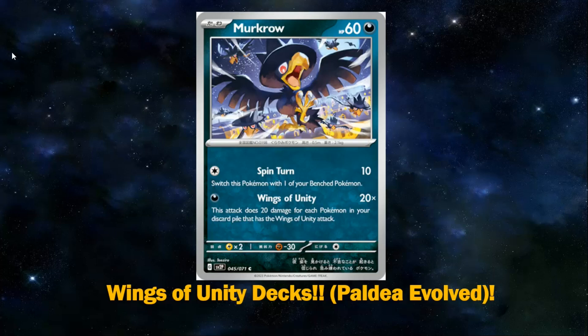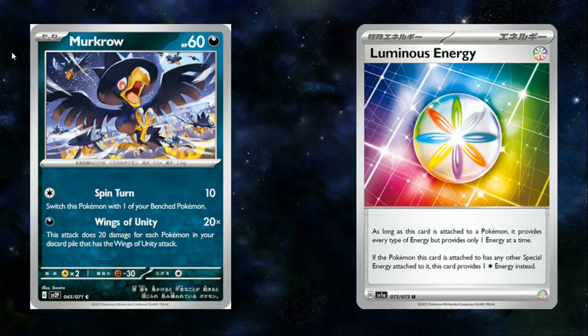Hello everyone, Ember Power here, welcome back to a new video. This one I'm going to be going over some new decks for the Wings of Unity from Paldea Evolved. This deck is based around Murkrow, which has the very powerful attack Wings of Unity that does 20 damage to each Pokémon in your discard pile that have the Wings of Unity attack. This attack has been seen before in the TCG in the forms of stuff like Night March as well as Mad Party.